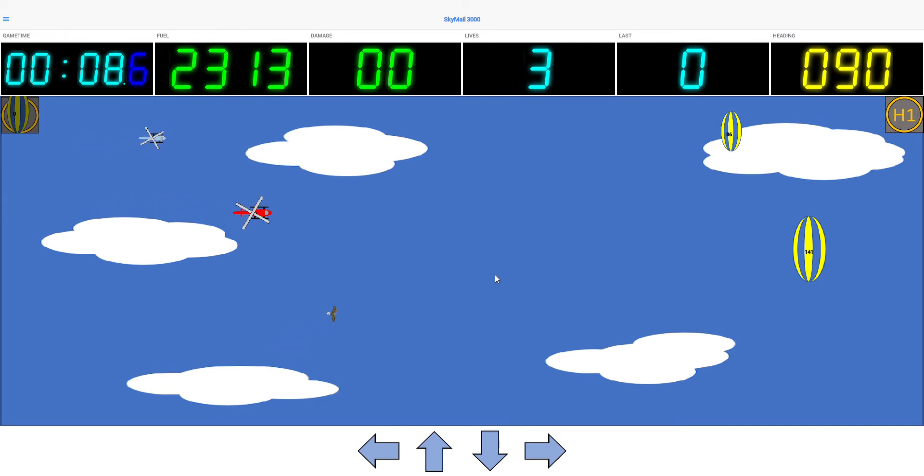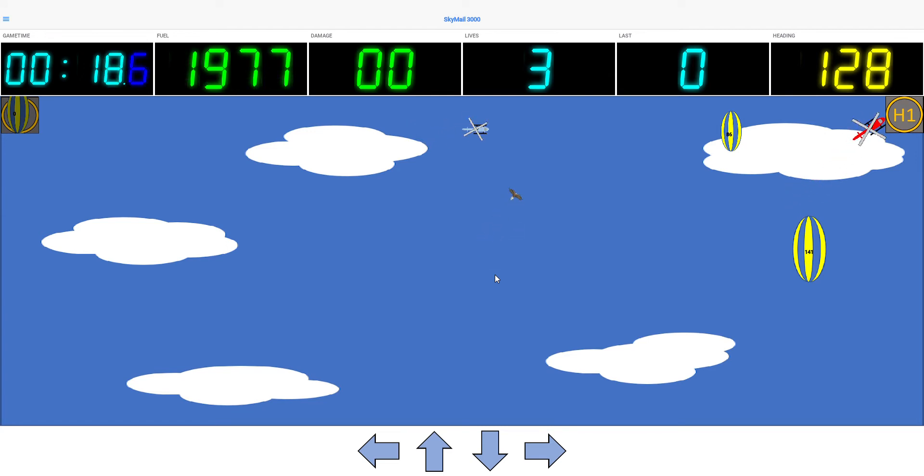So you start with three lives. You can lose lives by either getting hit by these non-player helicopters or birds. Every hit by a non-player helicopter is 20 damage points added to your current damage total, and for birds it's 10.